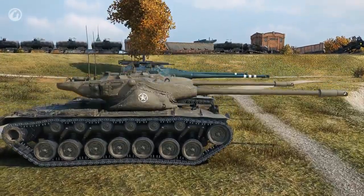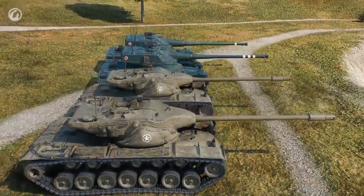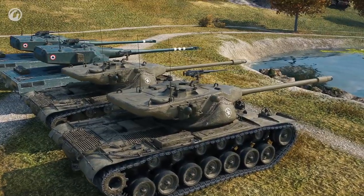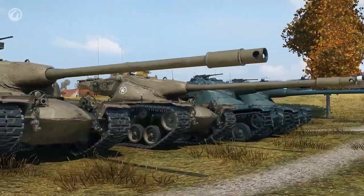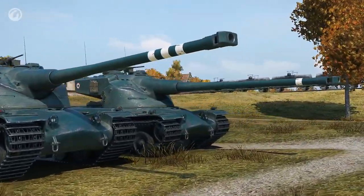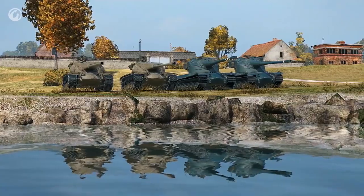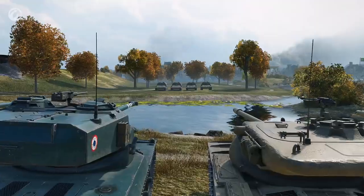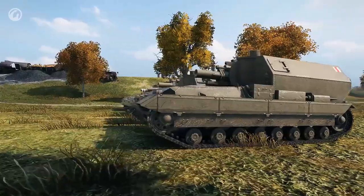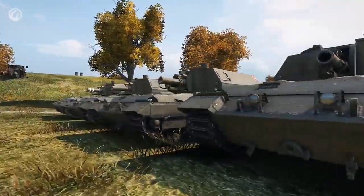We'll take two T57 Heavy and two AMX tanks. This choice is not accidental. Both vehicles feature 120 mm guns, equal average damage, and almost the same penetration with armor-piercing and high-explosive shells. The key difference is the type of premium shells they have. The AMX features armor-piercing composite rigid shells, and the T57 Heavy can fire high-explosive anti-tank shells.